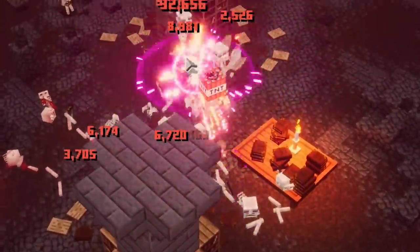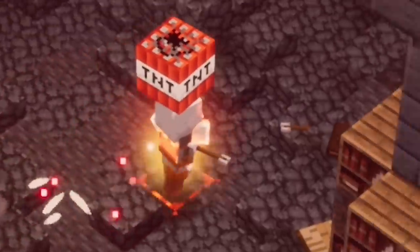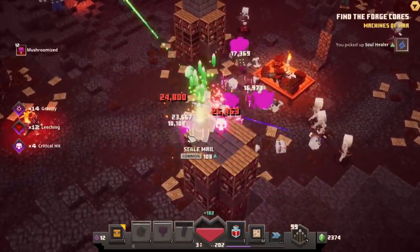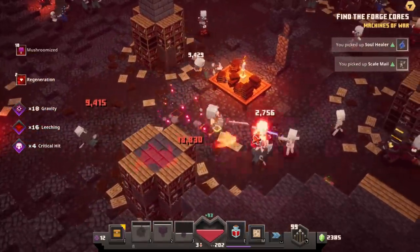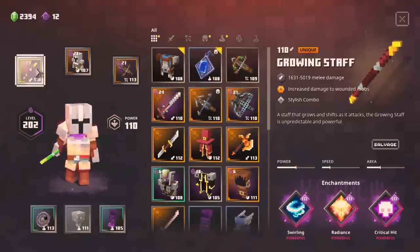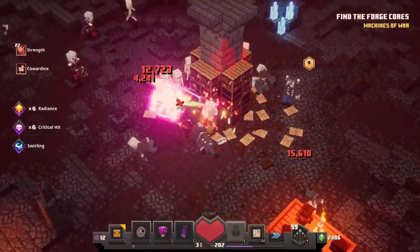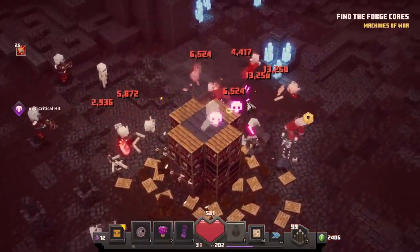For those of you that ever wondered what a level 110 claymore looks like — well this is it. Next I think I want the armor, and if I can't get the armor I will settle for fighter's bindings or one of the swirling axes that I like so much. But I'm making a ruling right now — I'm going back to my staff. I need the survivability, plus I do extra damage at full health so the more radiance I can have going the more damage I will do.